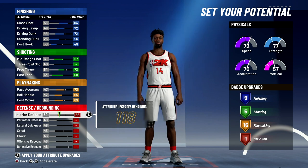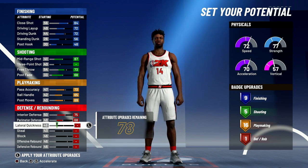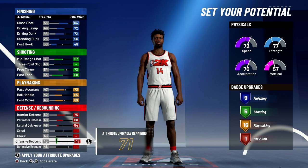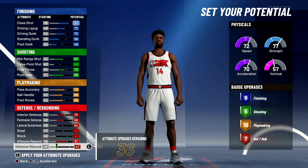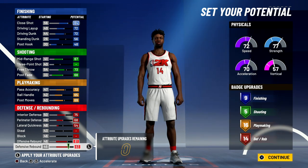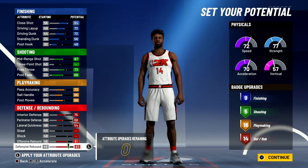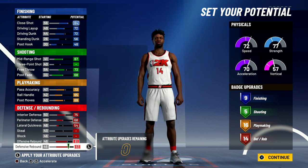For defense and rebounding, you're going to max out your interior defense, max out your perimeter defense, bring your lateral quickness up to a 54, bring your offensive rebounding up to an 81, and spend the rest on defensive rebounding. That's going to give you 14 defense and rebounding badges.